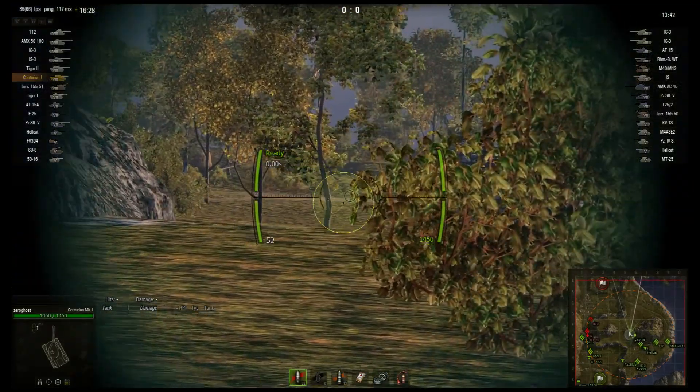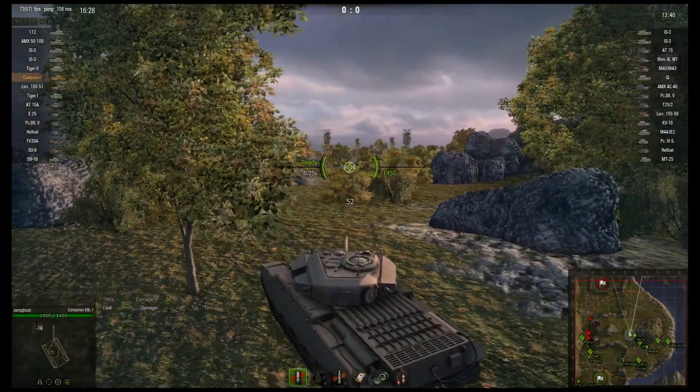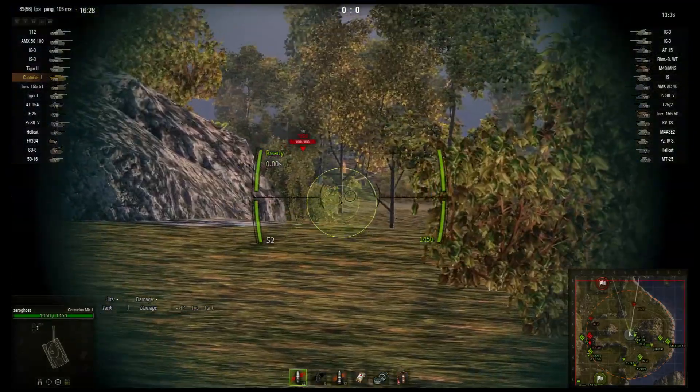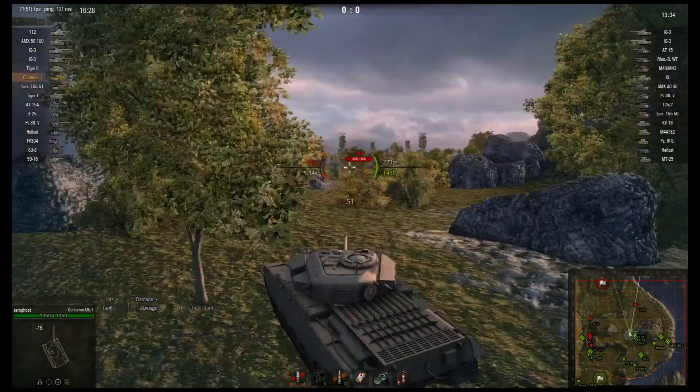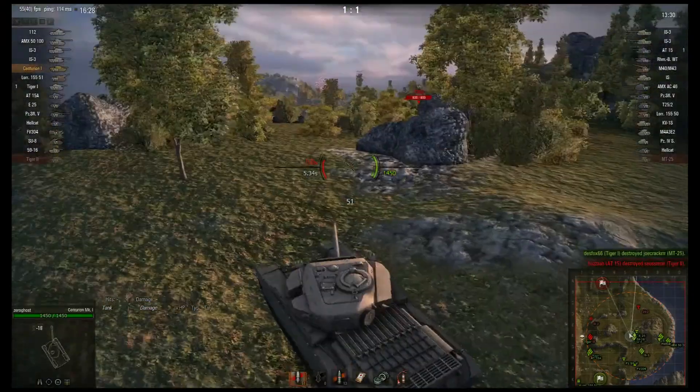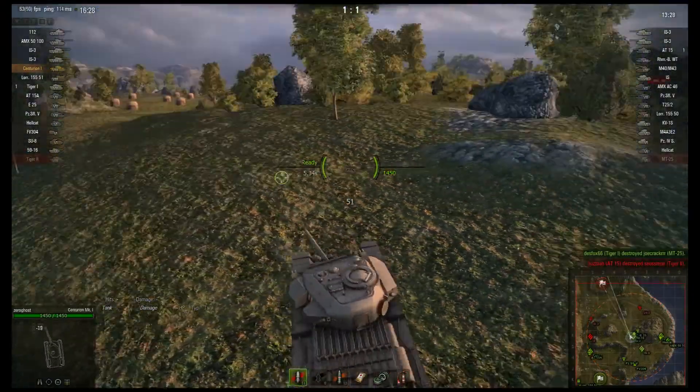This is not the fastest tank, so how the hell did I get here before the enemy team did? I'm pulling back here just in case I got spotted — doesn't seem like it. Critical hit and doesn't even take off his tracks? Are you kidding me?